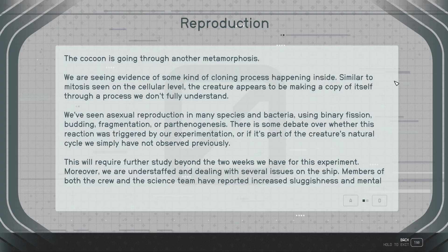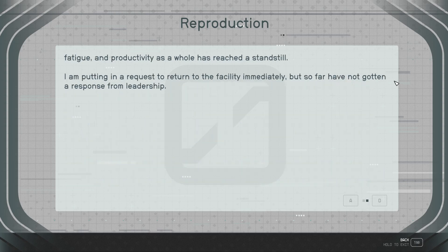Reproduction: The cocoon is going through another metamorphosis. We are seeing evidence of some kind of cloning process happening inside. Similar to mitosis — soon on a cellular level the creature appears to be making a copy of itself through a process we don't fully understand. We've seen asexual reproduction of many species and bacteria using binary fission, budding, fragmentation, and parthenogenesis. There is some debate whether this reaction was triggered by our experimentation or was part of the creature's natural cycle we simply have not observed previously. This will require further study beyond the two weeks we have for this experiment. Moreover, we are understaffed and dealing with several issues on the ship. Members of both the crew and science team have reported increased sluggishness and mental fatigue, and productivity as a whole has reached a standstill. I am putting in a request to return to the facility immediately, but so far I have not gotten a response from leadership.